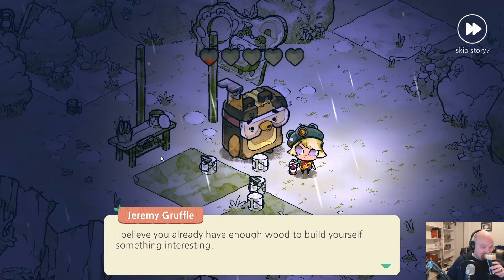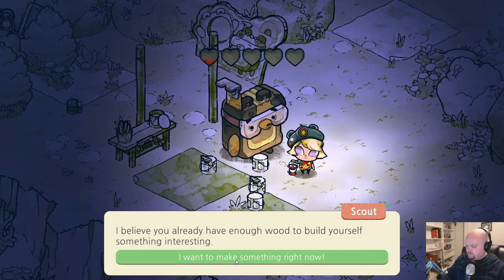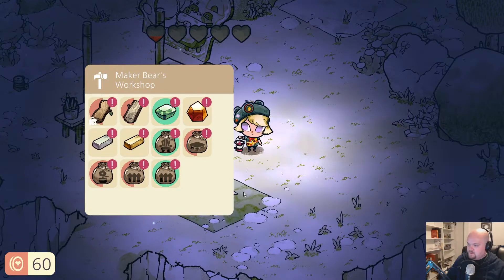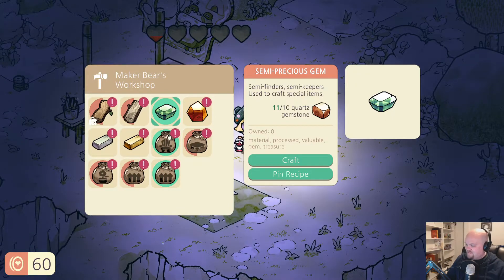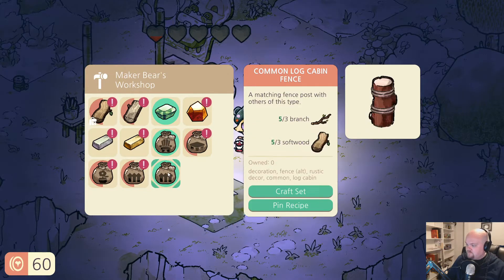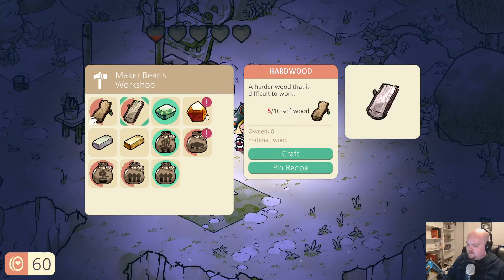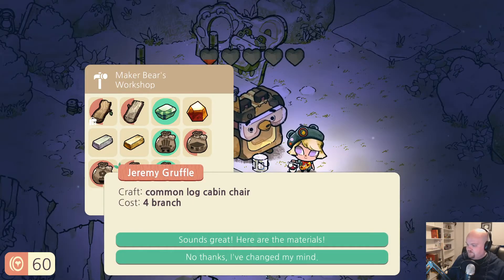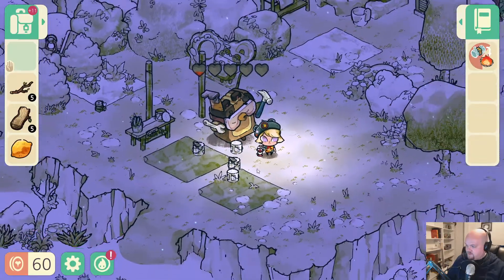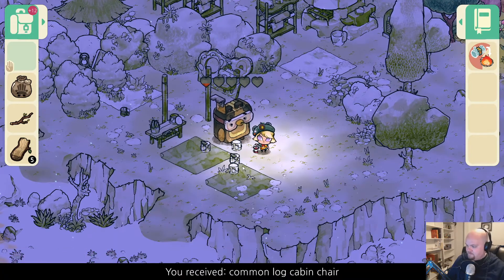I need it! I need it! This guy's help hurts my voice. I believe you already have enough wood to build yourself something interesting. I want to make something interesting right now! Let me show you to my workshop. I can make a diamond, a semi-precious stone, a common log cabin chair, a common log cabin fence. Let's make a chair. Craft common log cabin chair — costs four branches. Sounds great, I have all the materials here. Crafted!